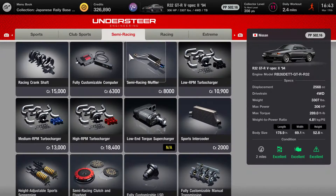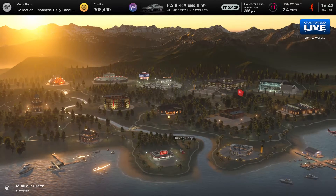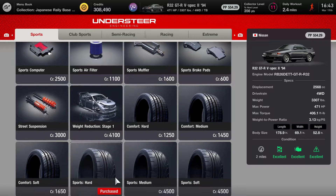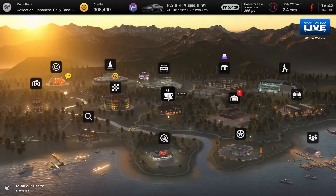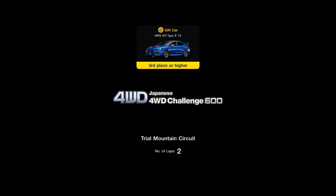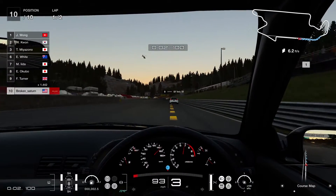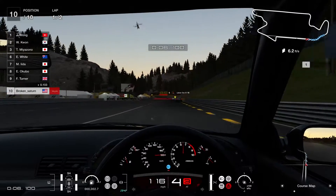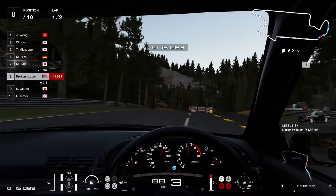4045 credits — semi-racing tires. Let's get these. Okay, and now if we get the tires, should we get those too? First let's try on these tires and see what happens. Hopefully this will get us a nice third place or higher to collect the car. Yes, I can feel the turbocharger! The sound has also changed.